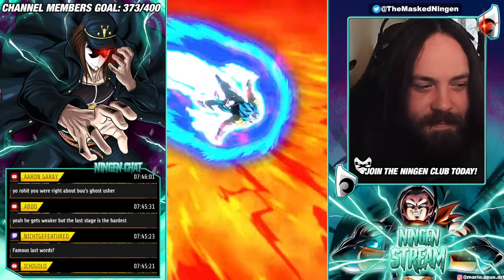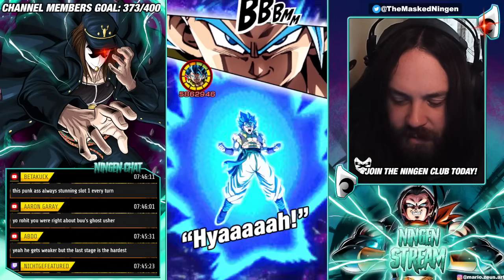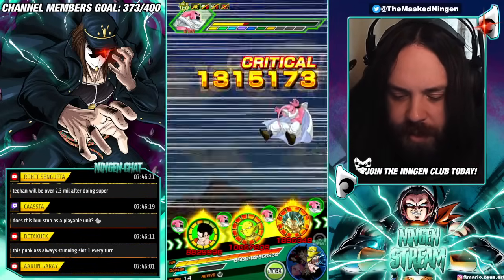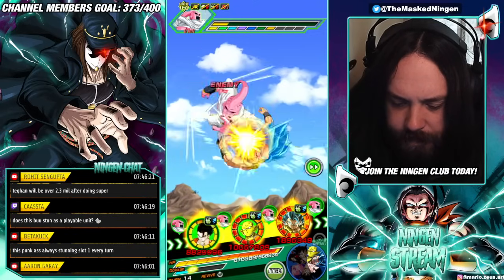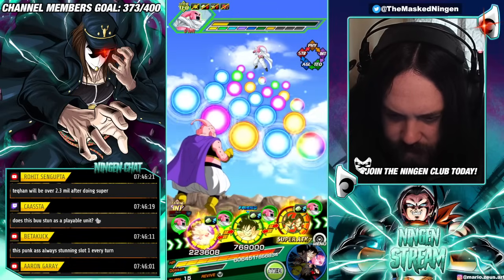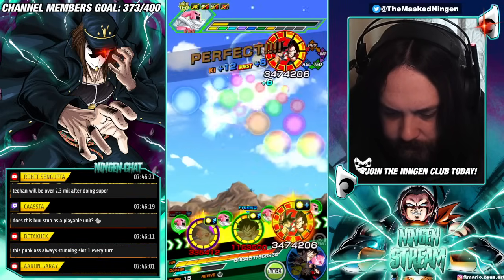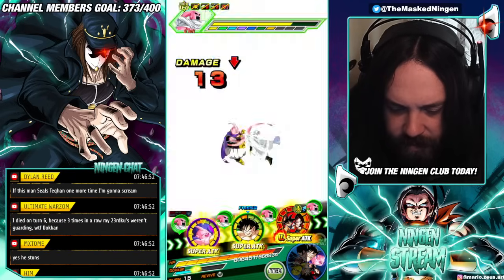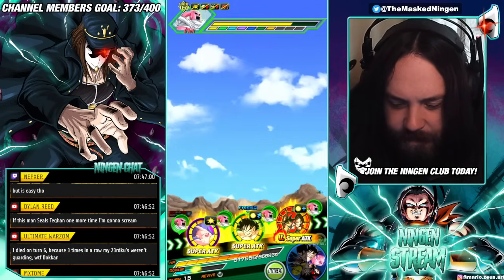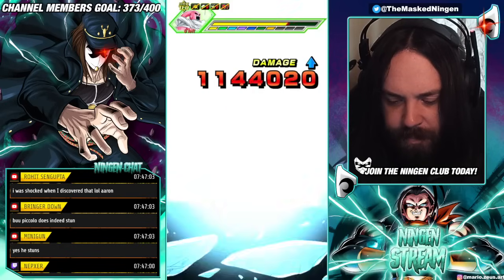Piccolo's finally fully built up. This guy doesn't have as much HP as the previous phases — that's fine. Does he stun as a playable character? He might seal. I know he has dodge. Taking some damage. I'm still going to keep Boo's active skill. He's healing. Is he actually going to do this every single slot one? Because if he is, I might have to put Goku there and then he potentially will negate it because it is a ki blast.